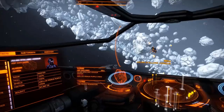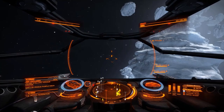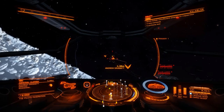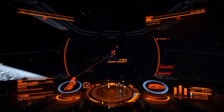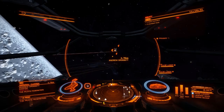Four pips to engines to get over there quickly. There's an Imperial Clipper — he's in a wing of two so they're shooting his mate as well. The eagle's gone. Now he's on his own. These are worth between about $60,000 and $100,000. Back to four pips to shields, two to weapons.